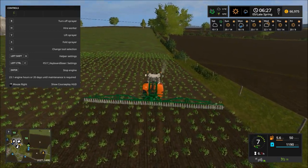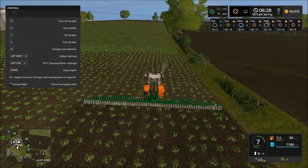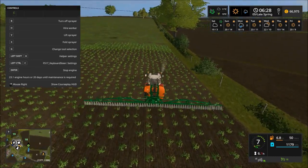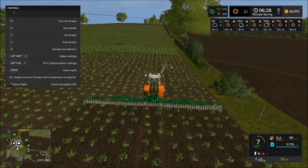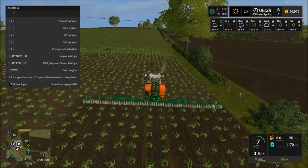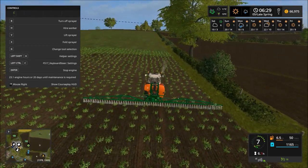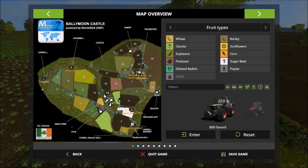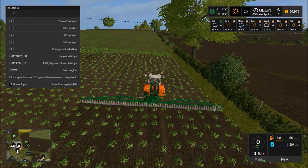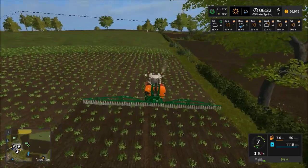I'm immediately noticing that the crop destruction doesn't seem to be taking effect, and I'm wondering at this point whether or not I actually have it installed, or at least configured correctly or enabled on this save file. As it turns out I do, and I think this is just what happens when things germinate — it doesn't actually do any damage to it. I'm also double-checking that I am actually doing something with this fertiliser instead of just spraying it out on the ground and wasting it.